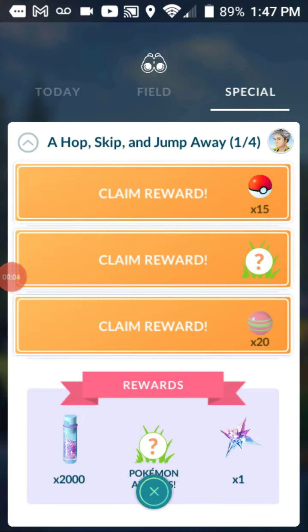Hello guys and gals, this is another episode of Pokemon Go and we have a hop, skip and jump away — it is a ticketed event. This is Hophip Community Day. So we had to catch 15 Hophips, power up a Pokemon 10 times, and make 5 nice throws; they didn't need to be in a row.